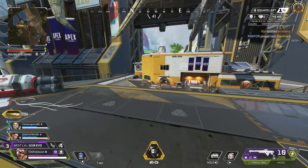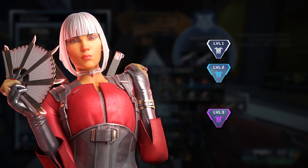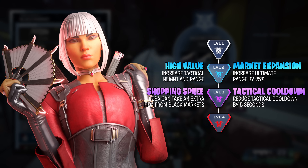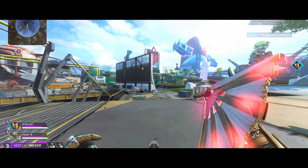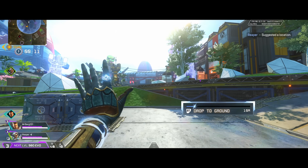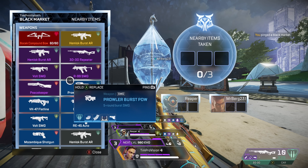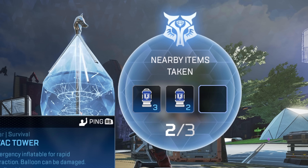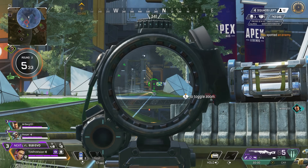A legend who continues to be a viable pick for those who want to improve or even push the higher ranks in Apex is Loba. She gets a level 2 upgrade of increasing her tactical height and range or increasing the ultimate range by 25%. It's kind of selfish but I do think her tactical height and range upgrade is going to be overall better. Increasing the already pretty large ultimate by 25% seems unnecessary as the range is fine as is. For her final upgrade it's either Loba taking an extra item from the black market or a five second cooldown reduction to the tactical — again I think her tactical is going to be the better upgrade.